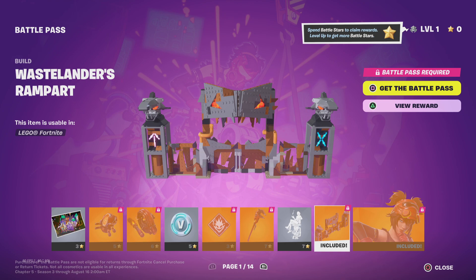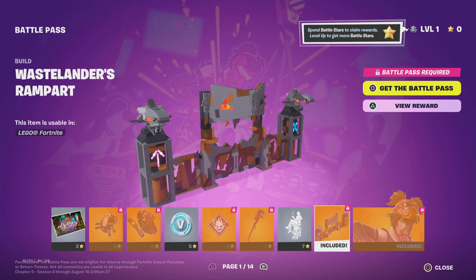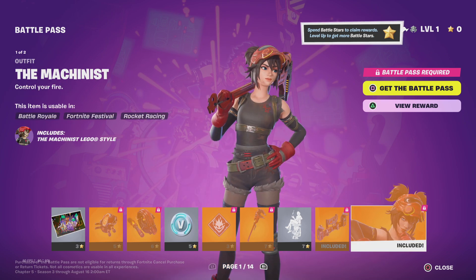So I guess this is the first LEGO kit included in the battle pass. Here we have the LEGO styles for the skins and LEGO styles for the emote. The Wasteland Rampart — I'll probably use this a lot in LEGO Fortnite. It looks sick because it goes with the theme of this season which is kind of post-apocalyptic. We also have the Grotto returning, which goes with that Grotto theme and the shark theme.